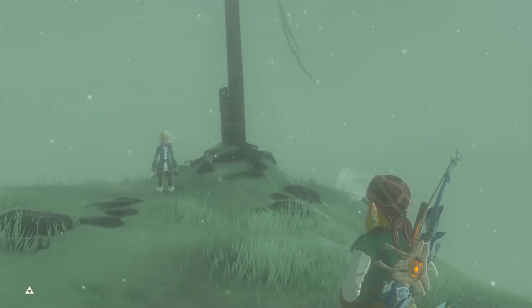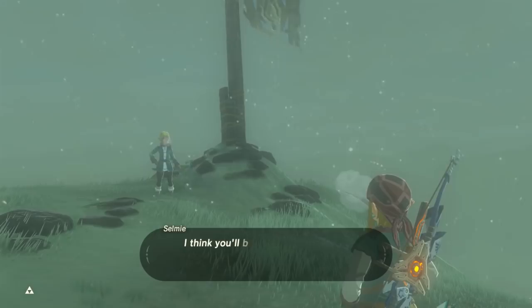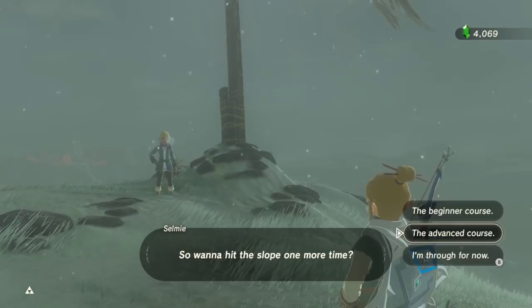If you finish it between 45 seconds and 1 minute, she'll ask if you want to push it. Say 'do your worst,' then have Link shrug when she asks what shield surfing means to you. Then she'll allow you to do the advanced course.